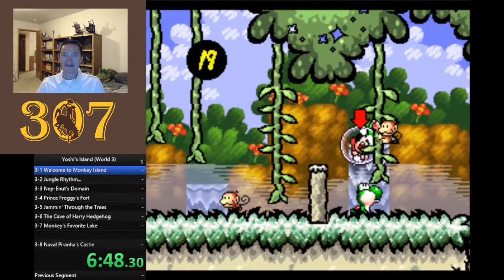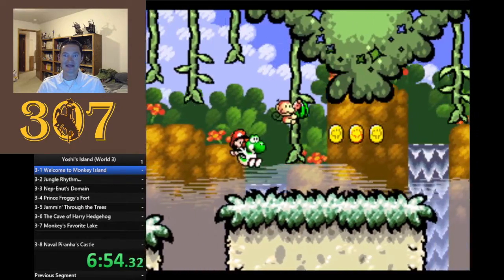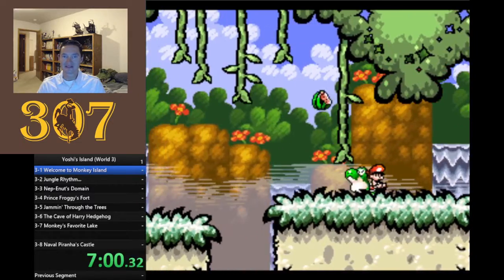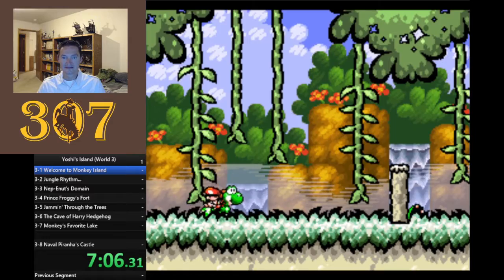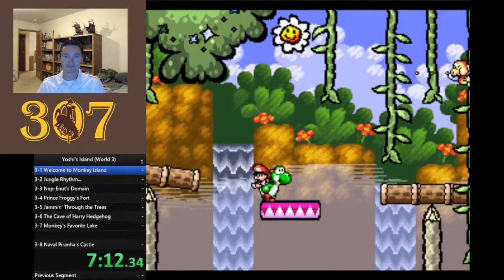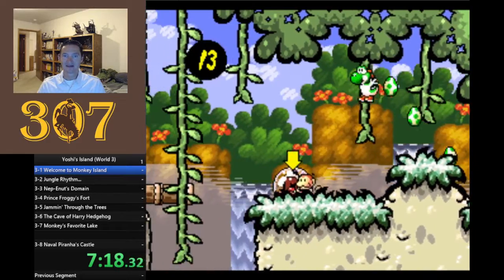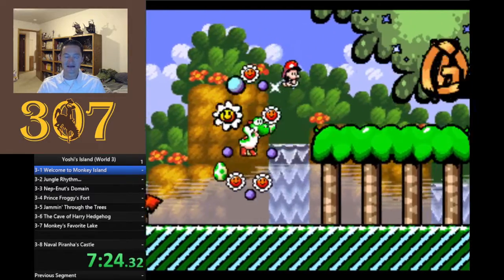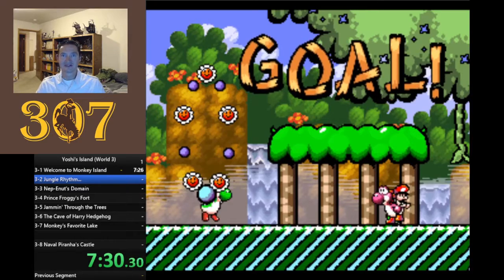That swinging monkey vine I kind of jumped into. I need to eat some of these guys - just need more eggs. He saved his own life! The monkeys can also steal Baby Mario, which is another cute thing. The amount of programming that was put into those little monkey critters was amazing.